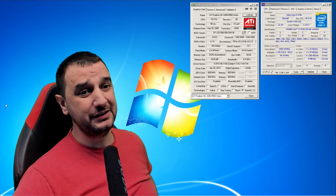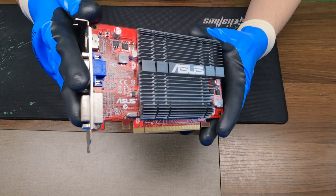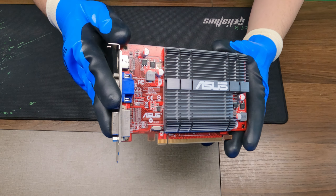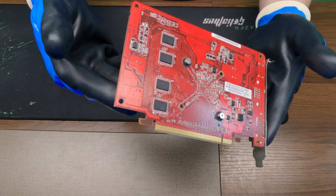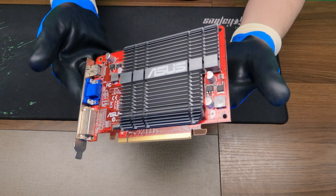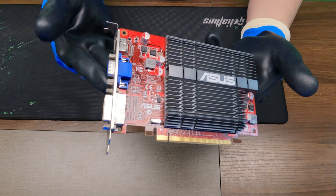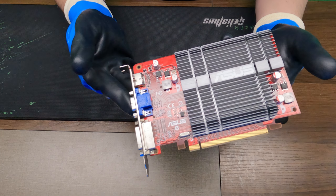We're in today with the ATI Radeon HD 4350. This is a 2008 video card with 80 shaders. It's got one gig of VRAM DDR2 running at 600 megahertz on the core clock and 400 megahertz on the memory clock. It's got 64-bit bus width, DirectX 10.1, and today we're going to put it up with an i7 4th Gen with four cores and eight threads.